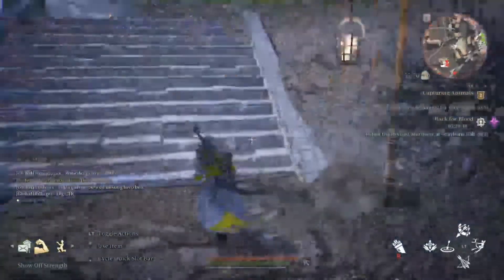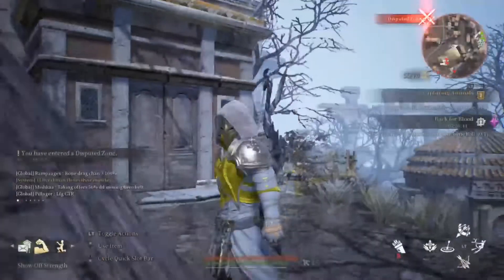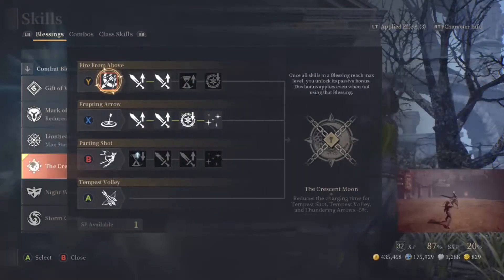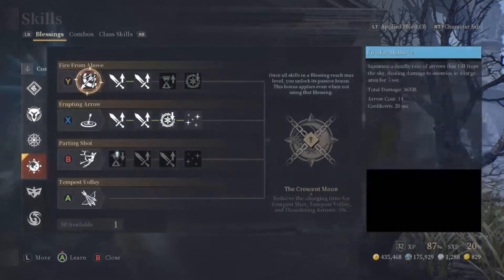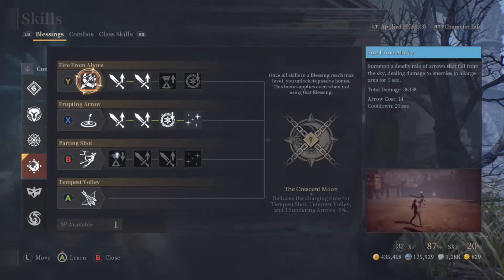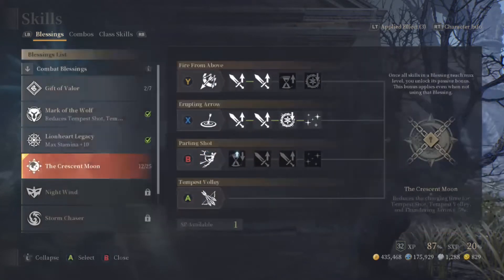Today I figured I'd show you all my build — a lot of people have requested it. We're gonna start off with the blessing I'm using currently, which is the Crescent Moon. I was using Mine Heart, which is a good blessing as well, but I am using Crescent Moon and focusing more on the Erupting Arrow and the Fire from Above. Parting Shot not so much, and the tip is Volley.